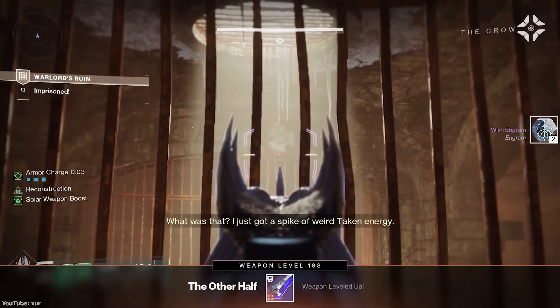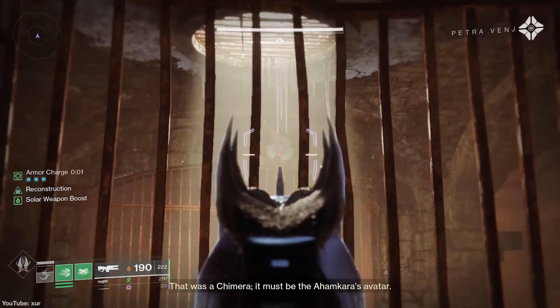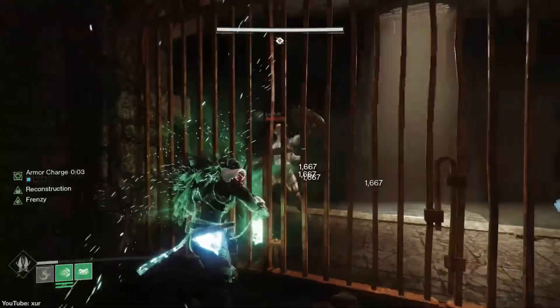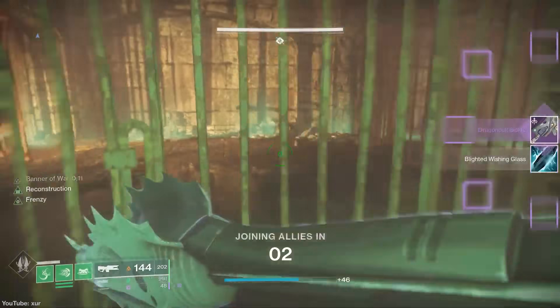In the Warlord's Ruin dungeon, it locks you in a room and you have to solve a puzzle in order to escape. Instead of doing the puzzle though, you can just use your finisher on the enemy to escape your jail and claim your loot.